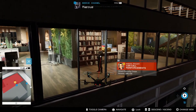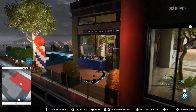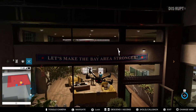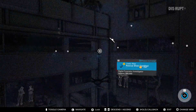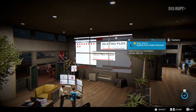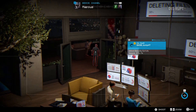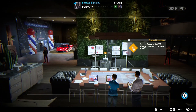They've got armed help in there — something's definitely up. Here we use network hacking to quickly access a security camera within the apartment.